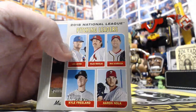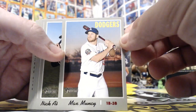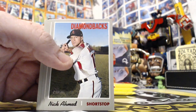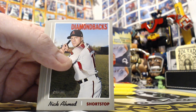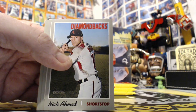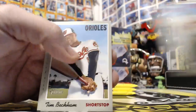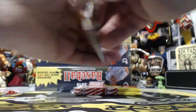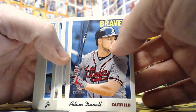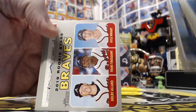Pitching leaders. Max Muncy - that's a short print for the Dodgers. He hit 40 homers last year, crazy - he's a pure power hitter. Adam Duvall in a Braves uniform. Braves rookie stars - there's the big three for this year. Those are all first round picks - Allard and Wright are first round picks. Batting leaders.